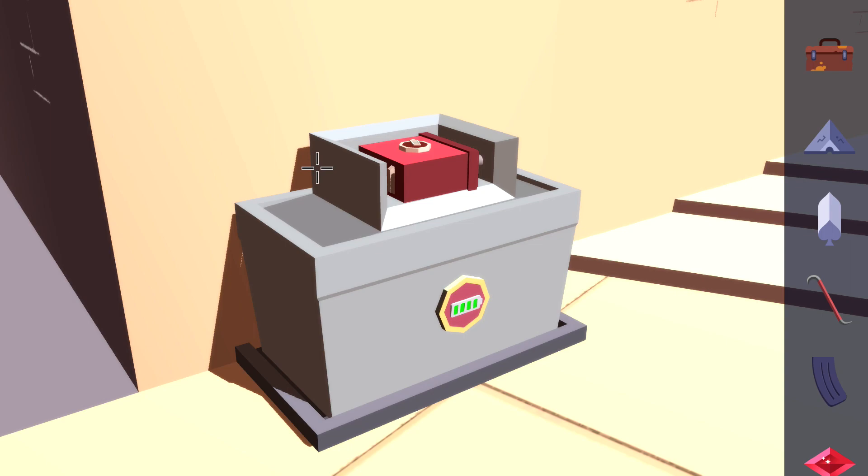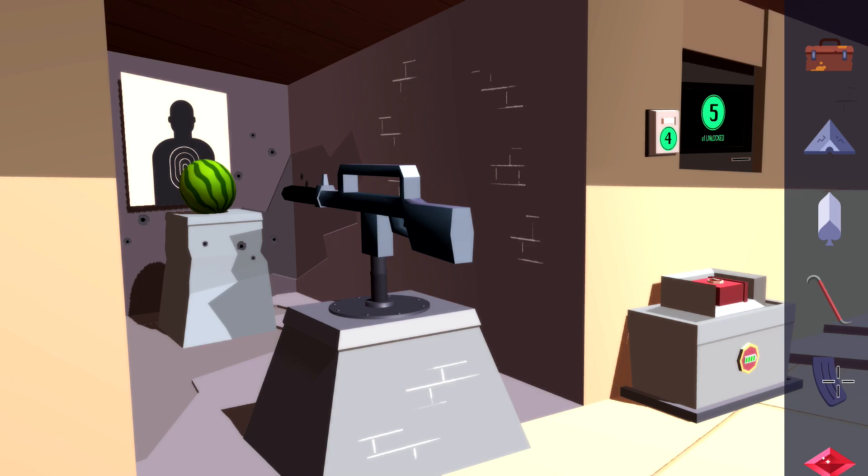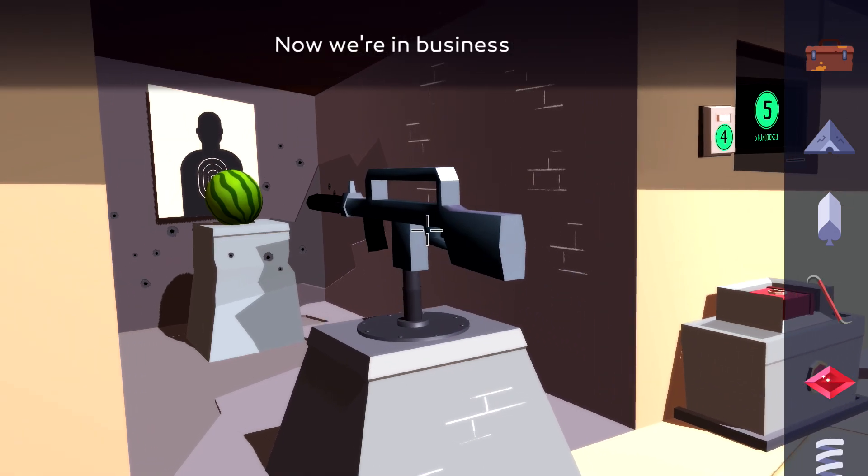You are going to head back to the lab and then use the charger in here. You should also have the ammunition clip that you stole from the armory downstairs. Once you have that, make sure you pop it into the gun next to the battery charger.